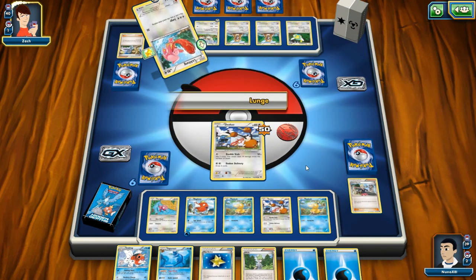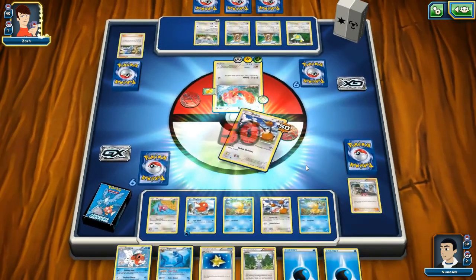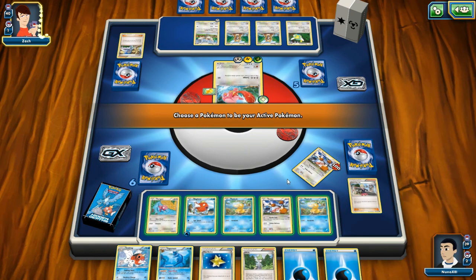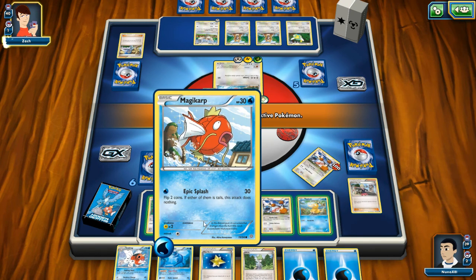This is not personal, Doduo, this is not personal. But that guy does a lot of damage and I don't want a new Pokemon taking that damage. So Doduo is out of play — we're going to move Magikarp into play.